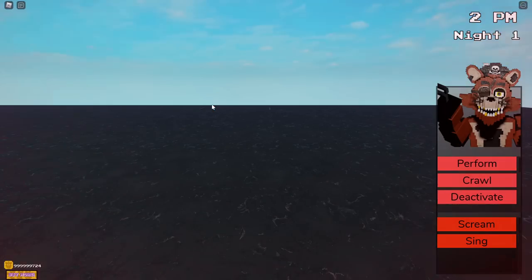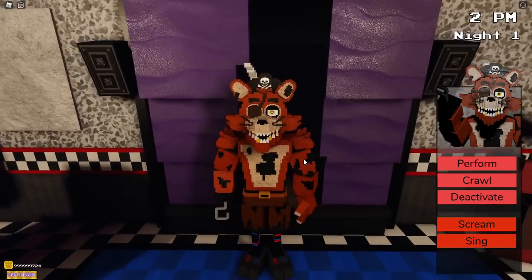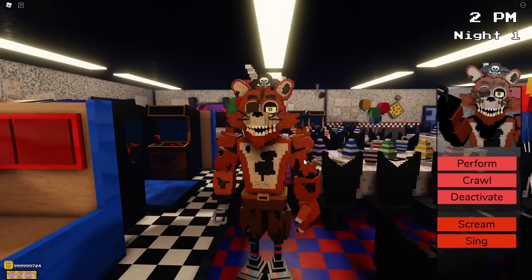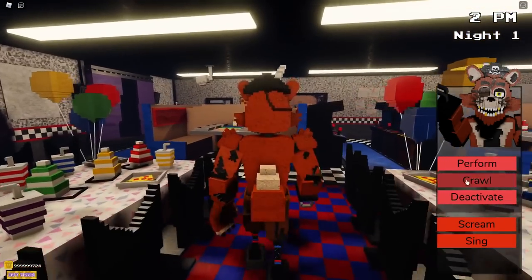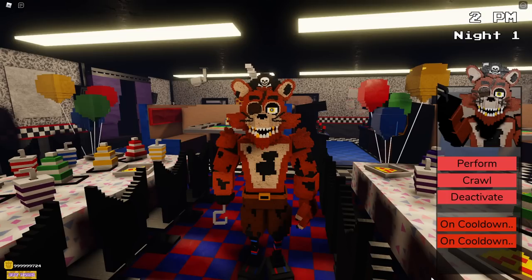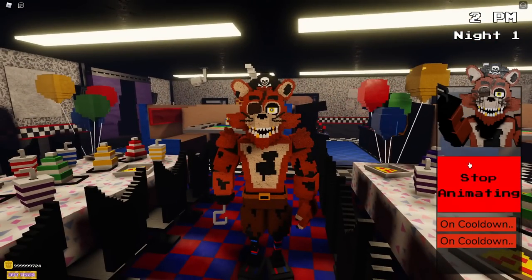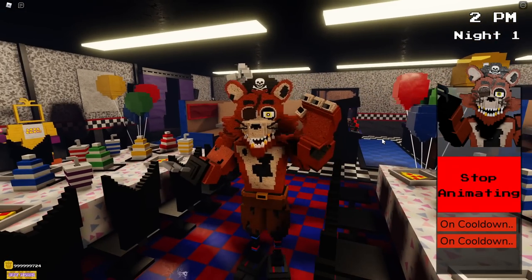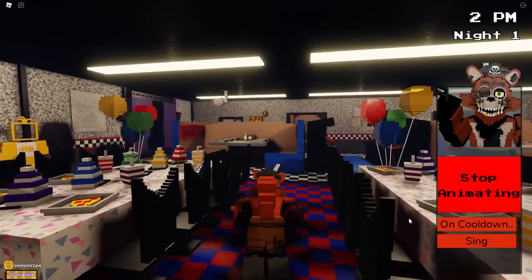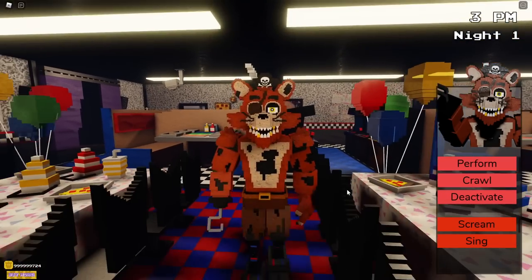And we have Foxy the Pirate Fox next. He's starting at Pirate's Cove. Oh, look at him — he looks so cool, so wide and tall and scary. Very nice. Same abilities pretty much: we have a scream, a sing, a perform, a crawl — and he doesn't get his parrot either, I didn't even realize — and a deactivate. There is Foxy.